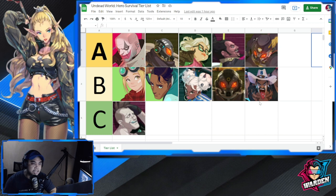Moving up to Tier A — there have been changes. I elevated one hero up to Tier S or Tier SS. In Tier A you have the new girl Olivia, Cookie, the Dean, and Lee.